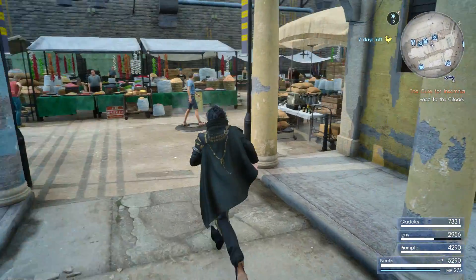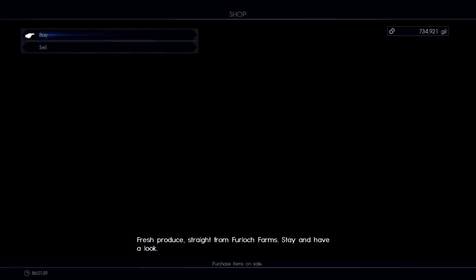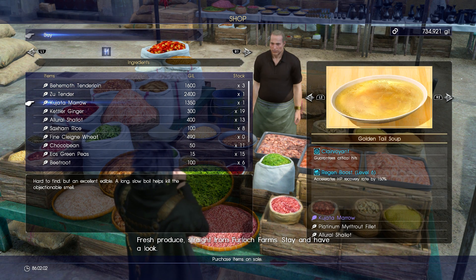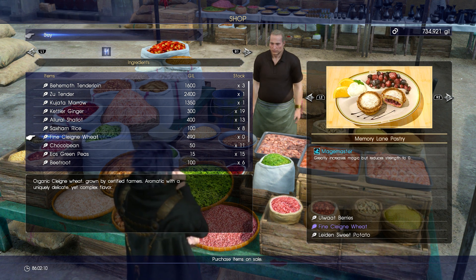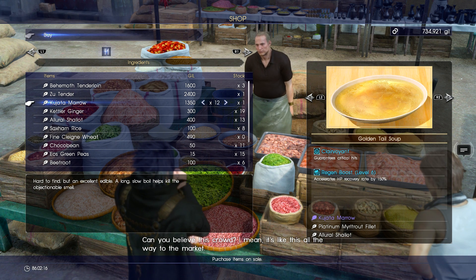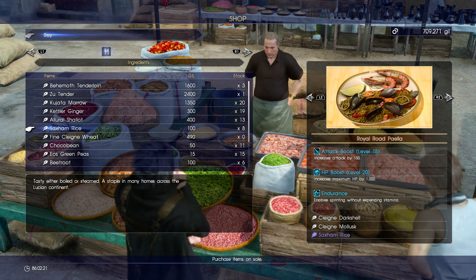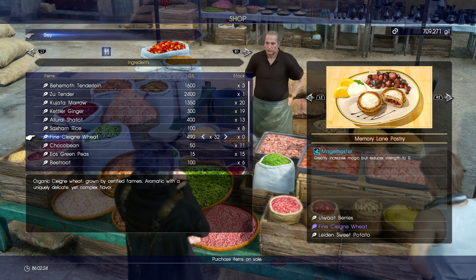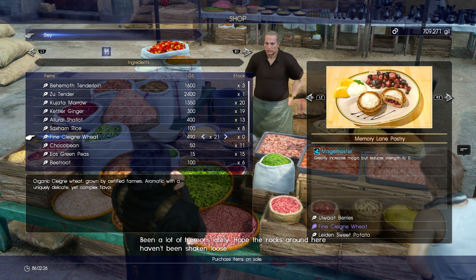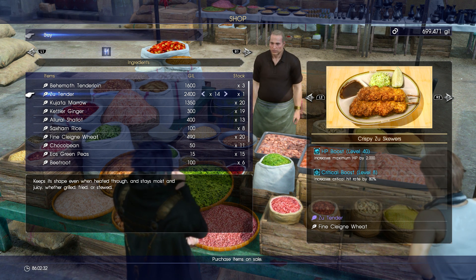I believe it's this guy over here who's got all the goodies and I get reduced prices. I've been debating between the Golden Tail Soup and the Zoo Tender. Let's buy 19 of these. I also need Fine Clay and Wheat — let's just buy 20 of those. And I need Zoo Tenders too, we'll get 19 of those.